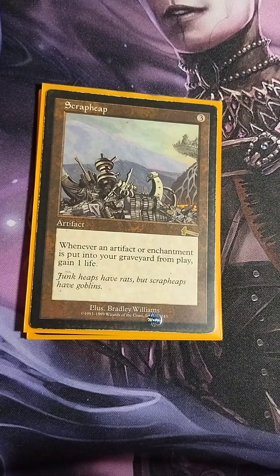Scrappy — three drop artifact. Whenever an artifact or enchantment is put into your graveyard from play, you gain one life. Since we're sacrificing a lot of artifacts and tokens throughout the game, we're going to be gaining life off of it constantly. It's a great way to keep your life total up while waiting for your opponents to take each other out.